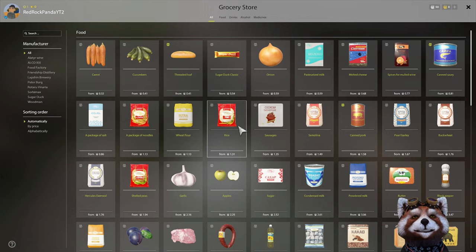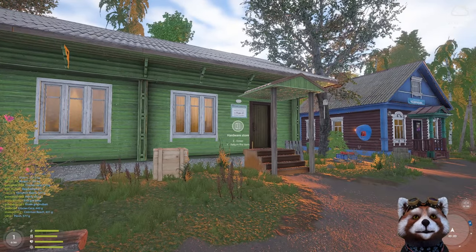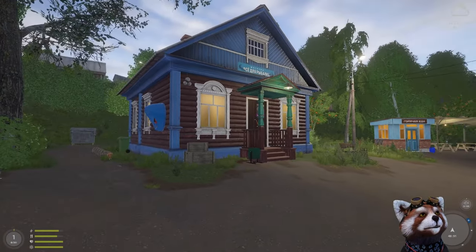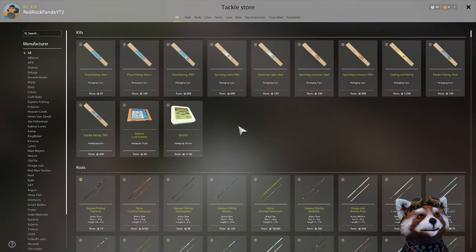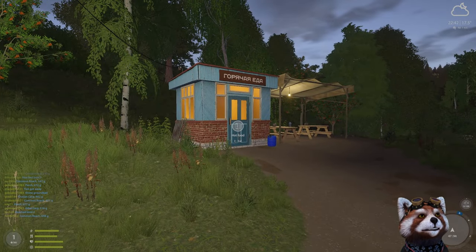Attached to the same building as the grocery store you'll find the hardware store, which will give you supplies you'll also need later in the game — but not right now. Just to the right of the hardware store is the tackle store. Do not spend any money there yet — I know it's tempting, but don't spend the silver.